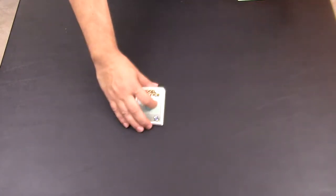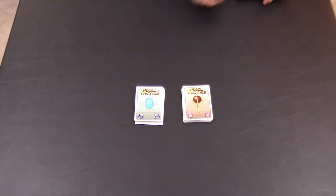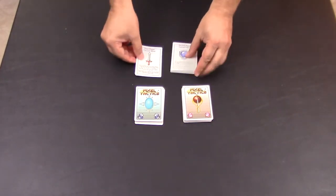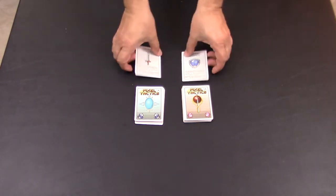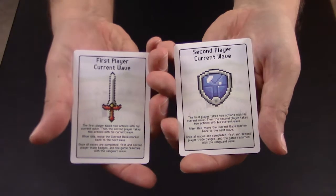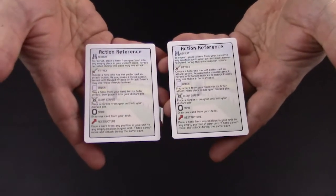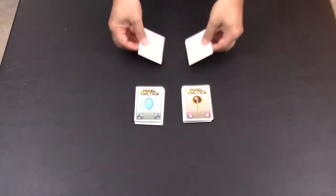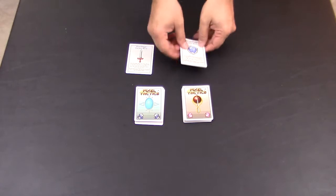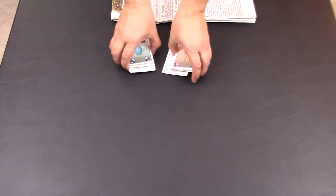So what do you get with the game? You get two decks of cards in two different colors, a first player and a second player card. On the back of those cards there's an action reference showing you all the different actions in the game.